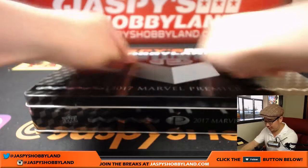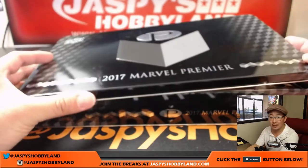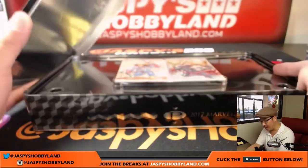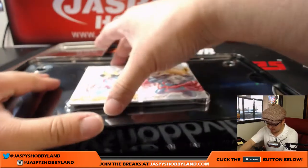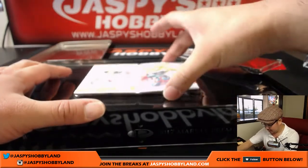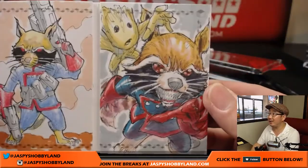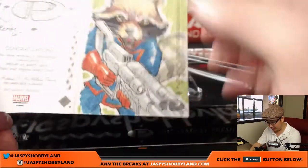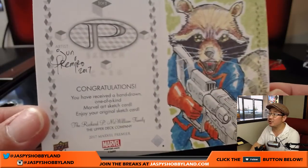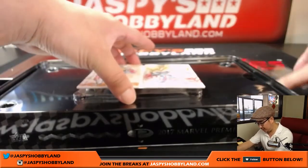The sketch card is right on top here. It's a two-panel sketch card — wow, it's nice. Guardians of the Galaxy. Rocket on one side, Groot on the other side. And they usually put something on the back — yep, pretty nice. There's your artist. That's pretty nice.